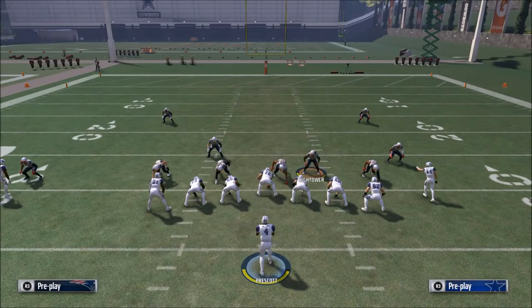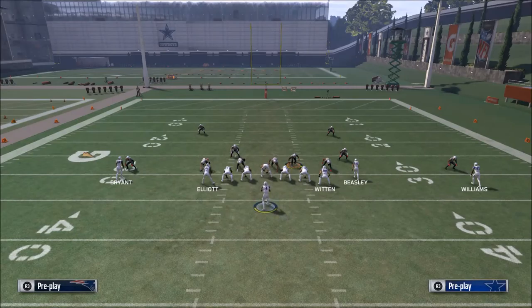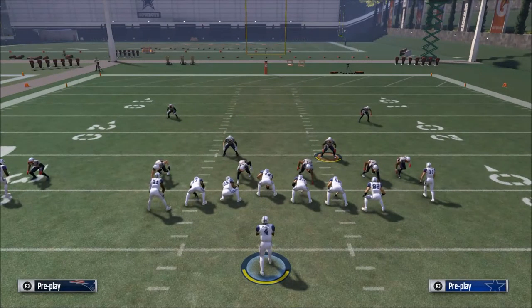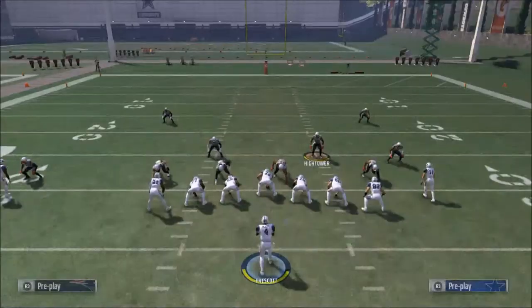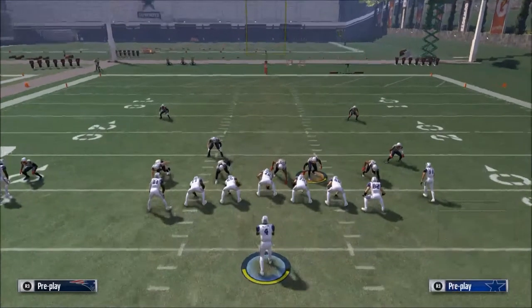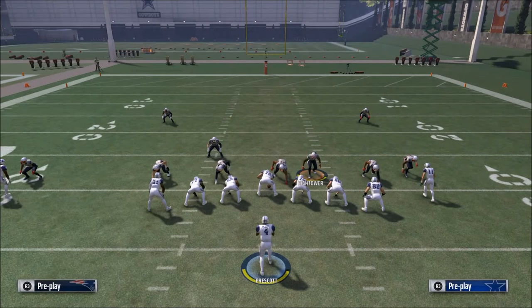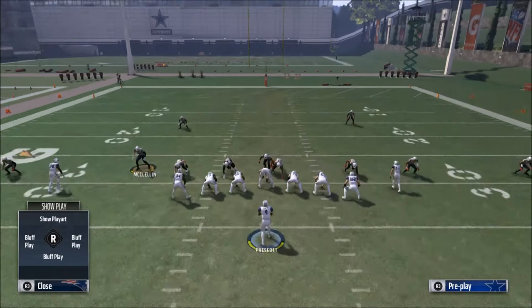One thing you can always do with this formation is dual drags and four verticals, which creates a mesh concept over the middle of the field so they can't stop you with man coverage. If they go two-man under, those little drags will crush it and you get RAC catches. But then what they'll do is go cross man and cover two, which is going to leave Cole Beasley open because you can only cross man two people at a time.